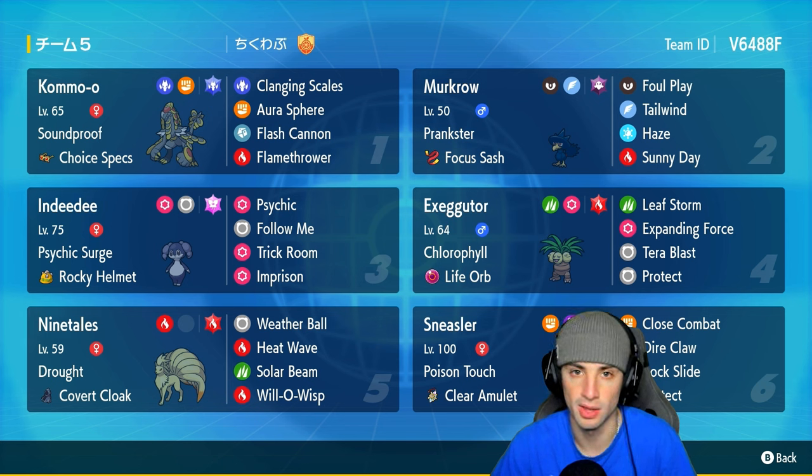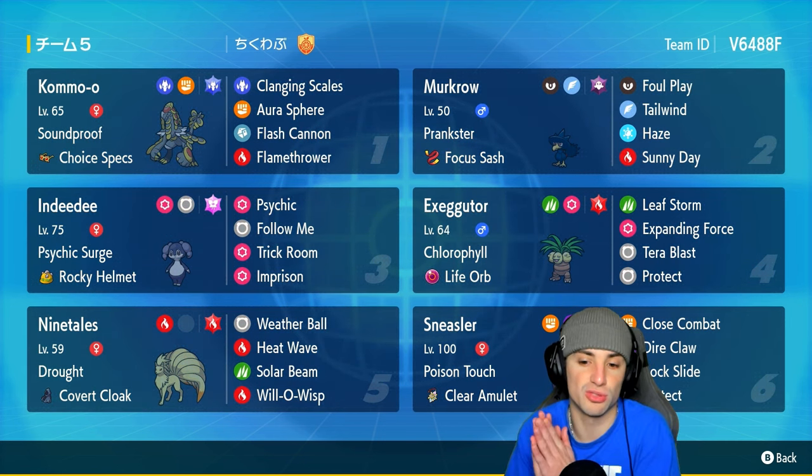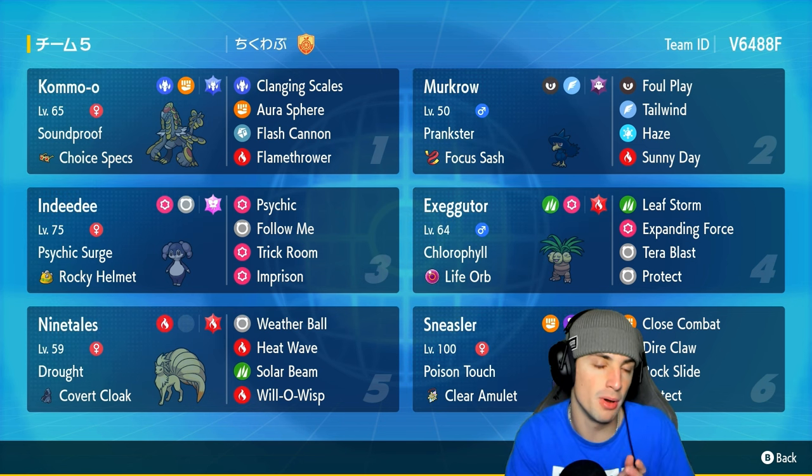Pairing up with Executor, we've got Psychic Terrain support from Indeedee and Sun support from Ninetales — both great special attackers. Indeedee can use Imprison to block Trick Room, use Follow Me, and deal damage with Psychic. Ninetales can set the sun, use Solar Beam for big coverage damage, and has Will-O-Wisp to deal with physical attackers and throw a burn on them.